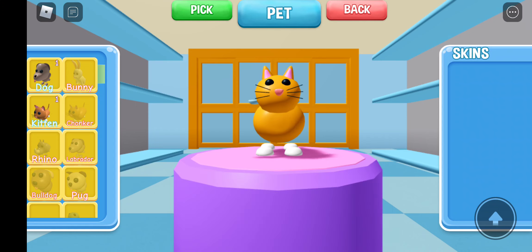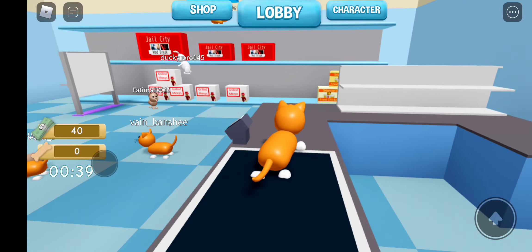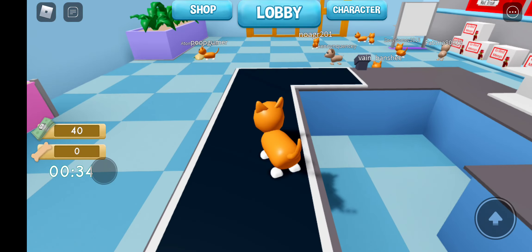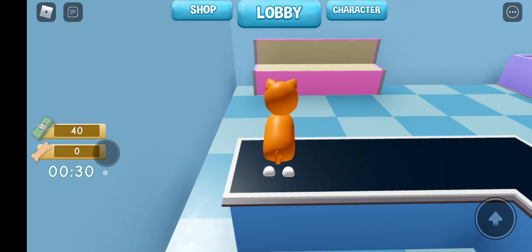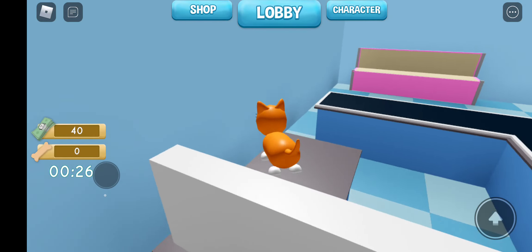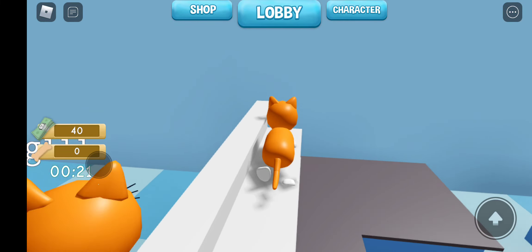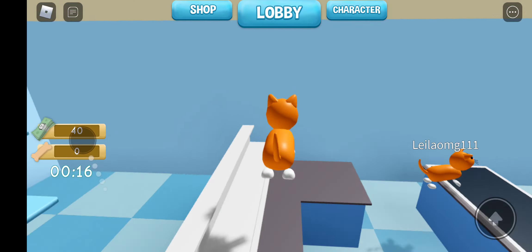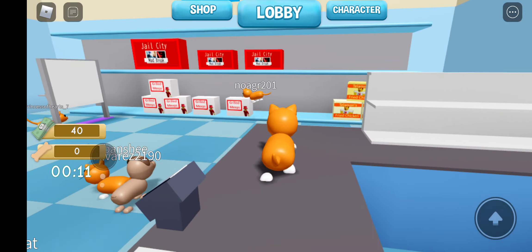We can't buy anything yet. We're back — we have $40. I actually have decent allowance in real life. But if you're a catcher your goal is to catch the pets. There's classic mode which I just talked about, and hide-and-seek where you have to hide as a pet and the catcher has to find you.